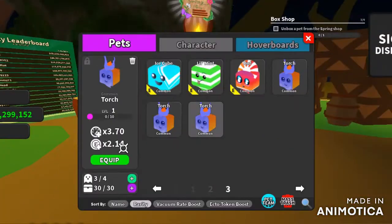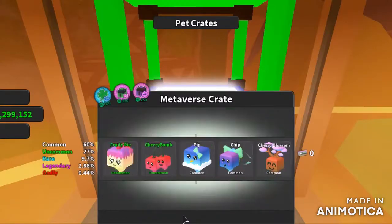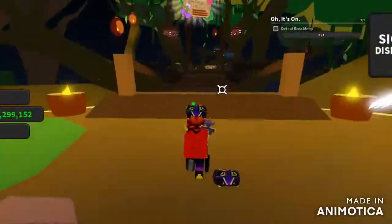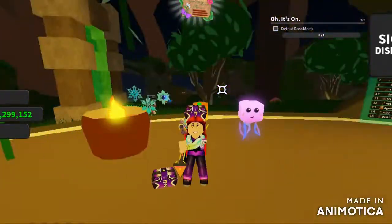Now she gives you another quest which is to get the pet crate. To get the pet crate you have to go to the shop, and you might have to grind for a bit to get some gems. Go get that and then talk to her again.